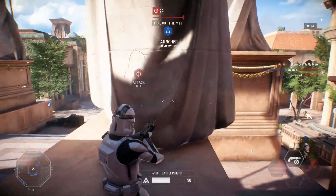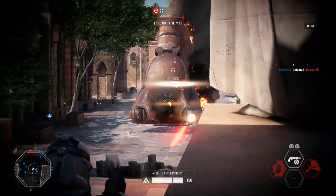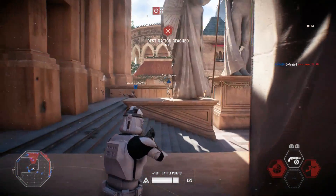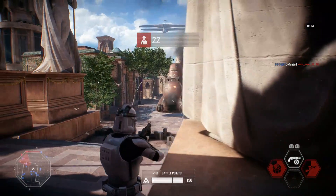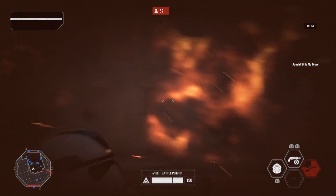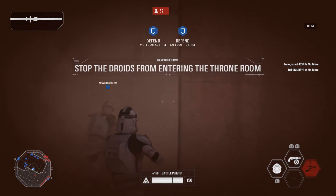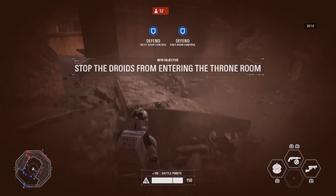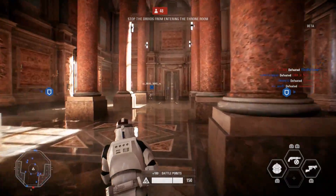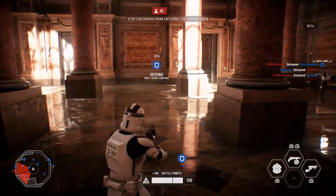I keep getting that thing stuck in places I don't want it. Every time I shoot it, it lands somewhere I don't want. How am I still alive? There are so many explosions near me. Did that work — are we done? We're inside the palace now. Get reinforcements — the roadroom doors are sealed. Protect the control stations, keep the enemy out. Defend east control and west door control.